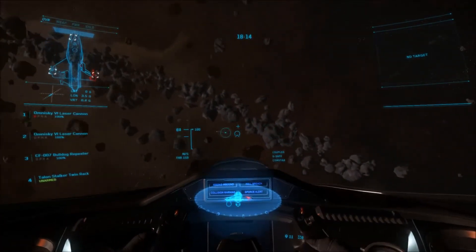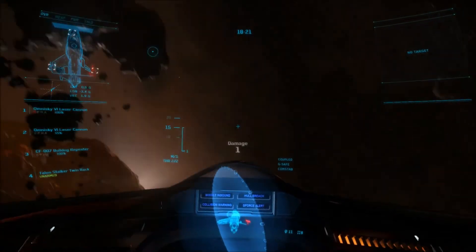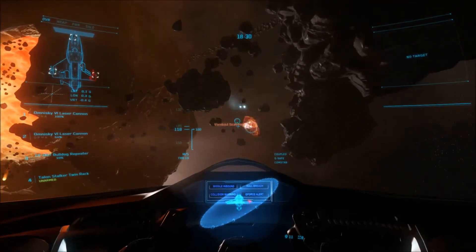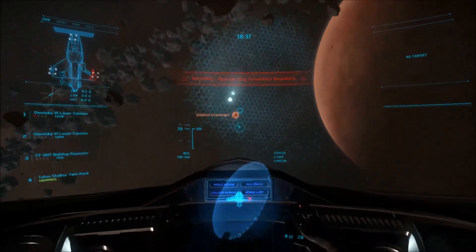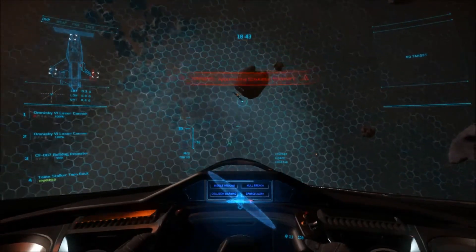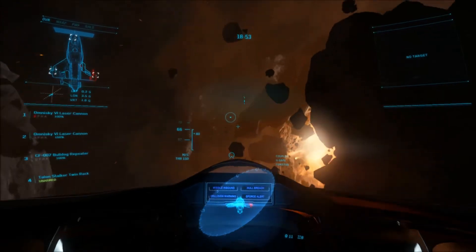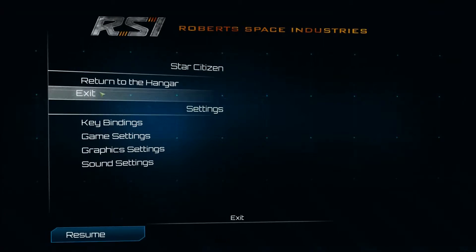Where did he go? Got him! I think I can do it. Grabbed him — yeah, we win! Another successful victory. You are approaching simulation boundary — return to hangar. Yes!